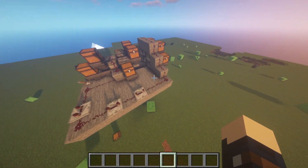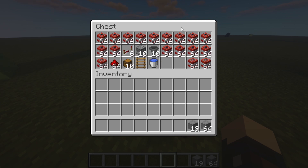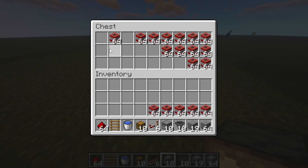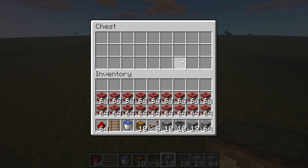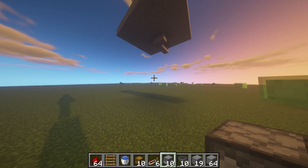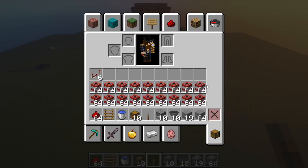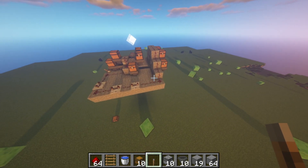This is what we are going to be building — it is an 8x9 platform filled in. Here's everything you're going to need: 72 stone, 10 hoppers, 10 dispensers, 6 redstone repeaters, 10 chests, a water bucket, a ladder, some redstone, a crap ton of TNT — and I do mean a metric crap ton of TNT — and of course a lever.